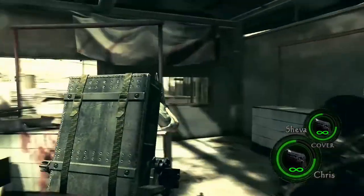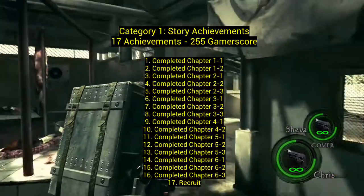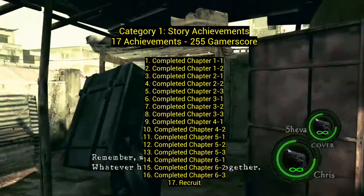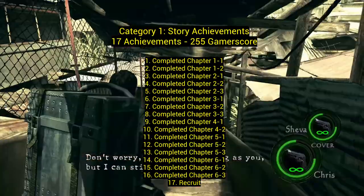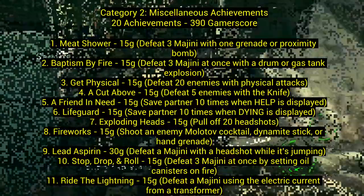Category one: story achievements — 17 for 255 gamerscore. You'll get these just for beating the game on whatever difficulty.